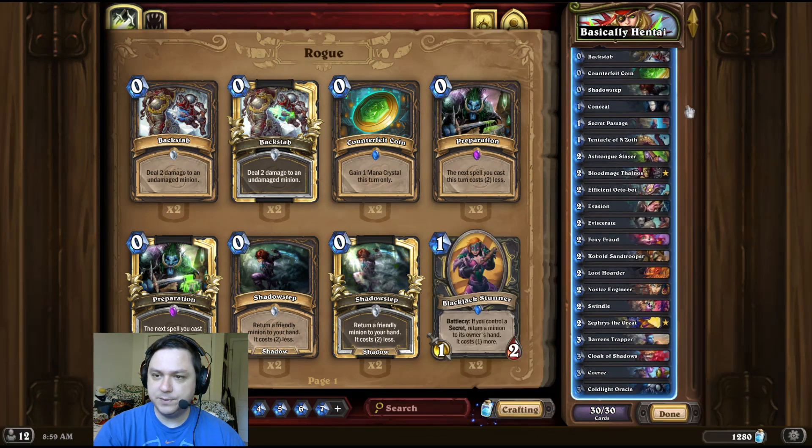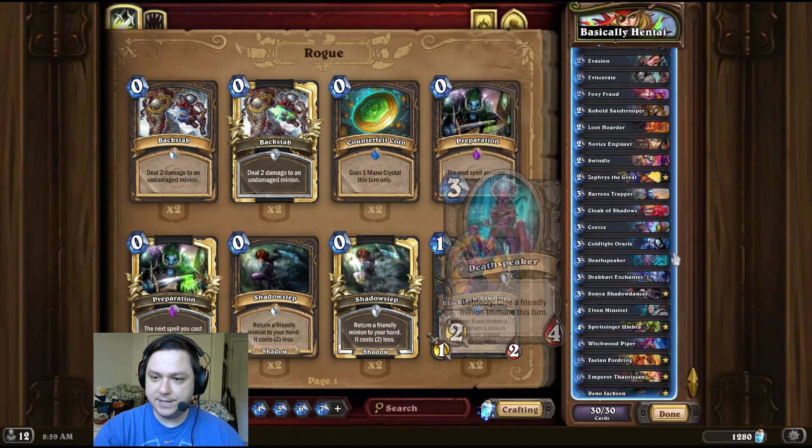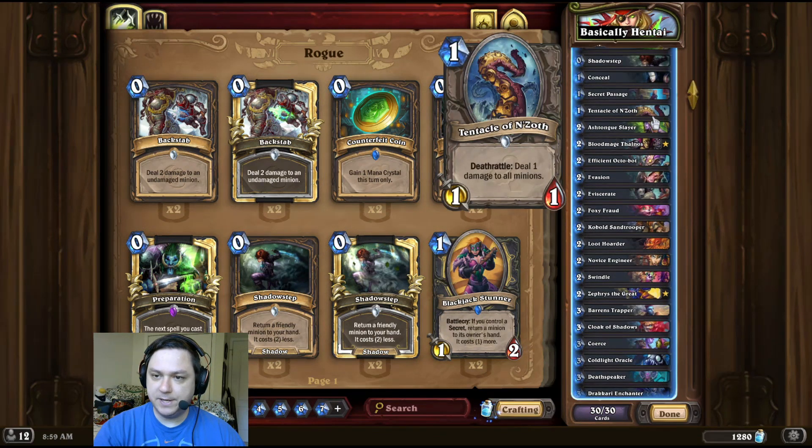And then we're going to give all three of those stealth via Conceal. Then we're going to give all three of those minions immune by using Ashtongue Slayer, as well as a Death Speaker. Then we play a Kobold Sand Trooper, followed by a Tentacle of N'Zoth for the infinite damage OTK.